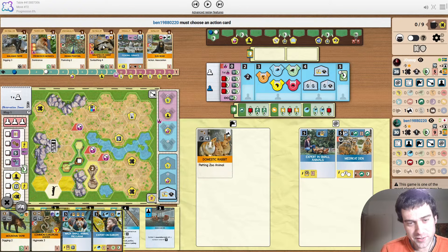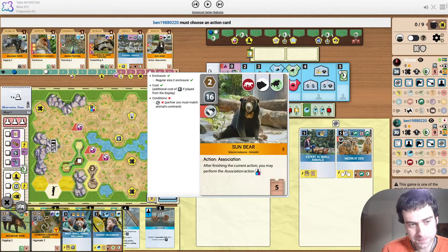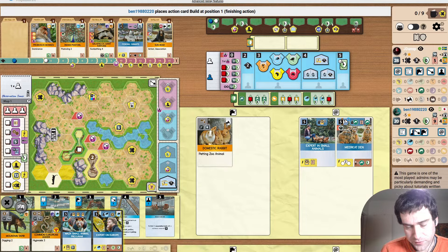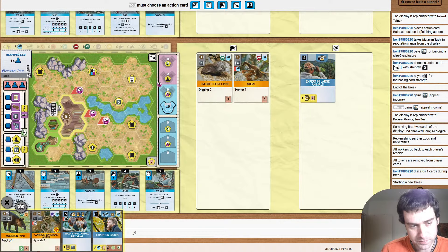Opponent builds a size 5 enclosure for their Bison. Positioning is obviously not ideal. I'm not really sure where else you'd put it without build being upgraded. They do want to play the Bison and then support Europe at 5. I guess if there was going to be a forgivable time to put an enclosure over two of the same tower spaces, this would be it. Second uni, very normal move — upgrade two cards.